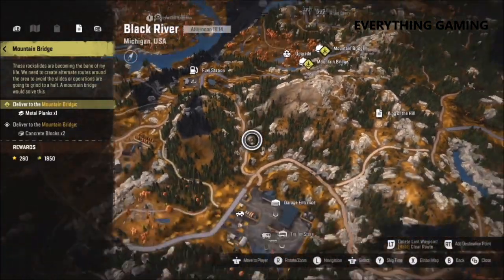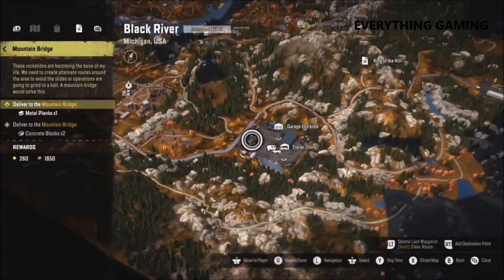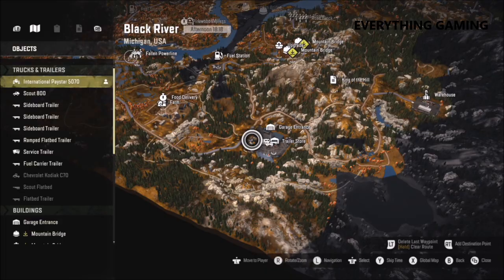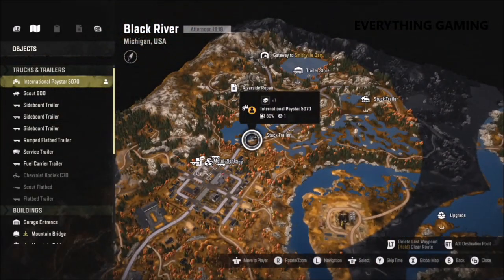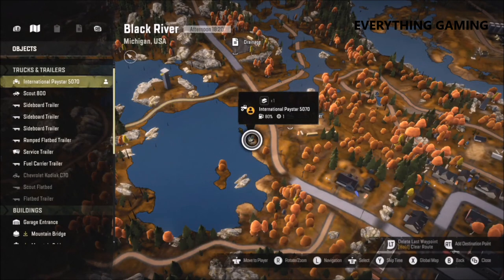For instance, in the truck I've got here — the International Paystar — I've got some metal planks in the back and I need to get them to the mountain bridge in order to get the bridge built, which is pretty much right next to my garage. You can only do this in a truck that has a built-in facility on the back for storage of materials — you cannot do it with an extended trailer or anything like that.